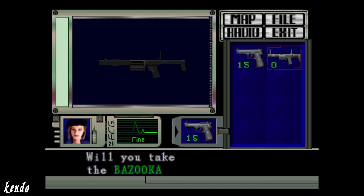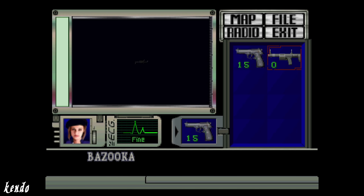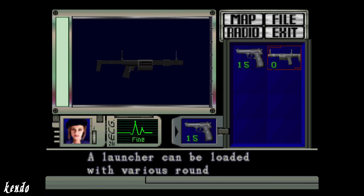Barry speculates that the cause of death had to do with an attack from crows, but before leaving he makes sure to give Jill the weapon of her former teammate: 'Hey Jill, this must have been Forrest's. You don't have a weapon — take this with you.' The weapon obtained is referred to as 'bazooka,' however upon first glance you will quickly recognize that the bazooka is incorrectly named, as its description reads: 'a launcher that can be loaded with various rounds.'